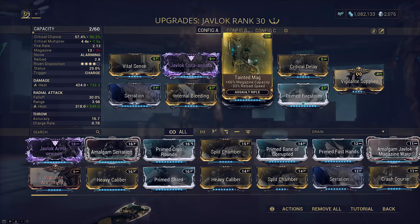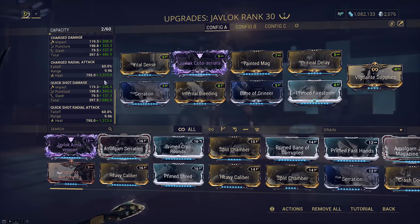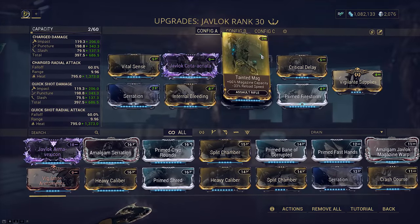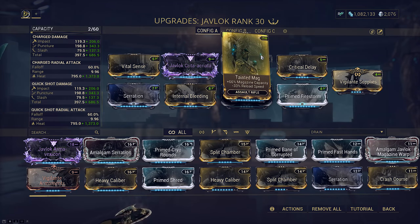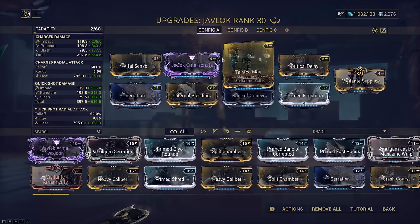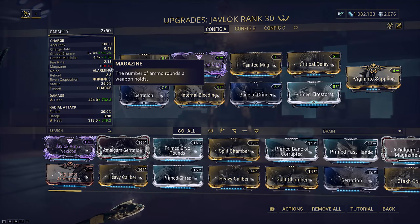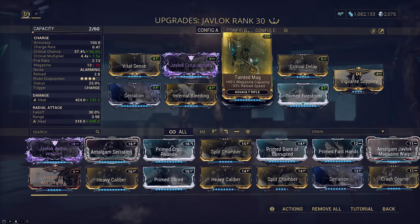Now for the final mod: Tainted Mag. When you throw the weapon with the alt fire you can either tap it or hold it. Tapping will do the listed alt fire damage and explode in the radius after a short delay. Holding it will instead launch a Javlock that detonates on impact, consuming all the ammo in the magazine and boosting the explosion's damage by a final multiplicative 20% per bullet that was in the mag. Tainted Mag pushes the magazine size up to 10, meaning we'll get an extra 200% final damage each time we charge throw the Javlock. This is essentially our flex slot — the alternative to multishot since that doesn't work on the build.